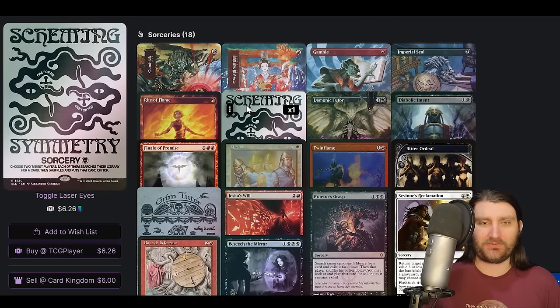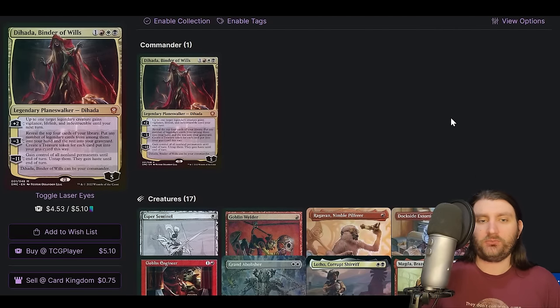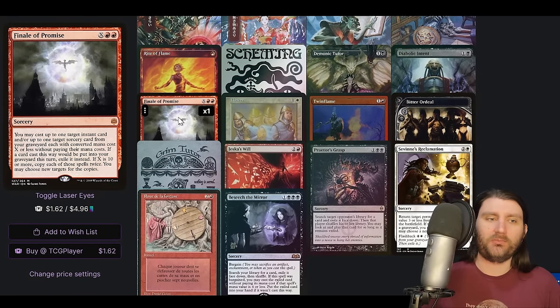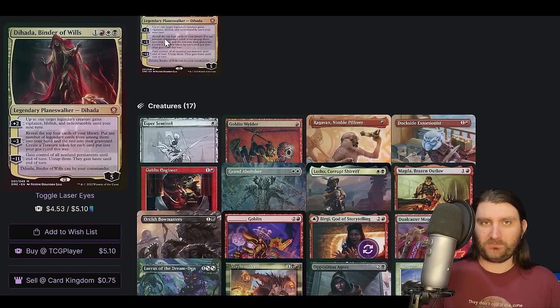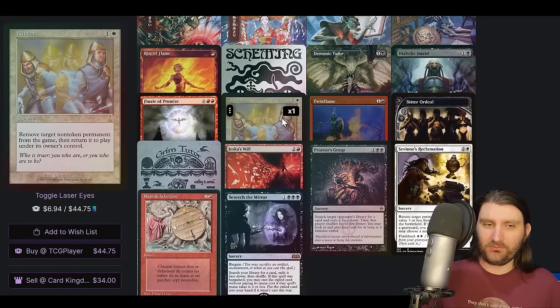Sorceries — we got Scheming Symmetry. This looks nonsensical, it looks ridiculous. That's basically a win con with Opposition Agent. With any top-deck tutor and Dahada, you can turn it into an Entomb, if that makes sense. Faithless Looting, Rite of Flame. Finale of Promise is cool — with Flicker, if you have Underworld Breach, Dahada in play, and Flicker, you can minus Dahada — use it, make treasures, mill four — then cast Flicker, exile three, flicker Dahada, mill four. So you got one extra card in the yard and netted two mana off the treasure. You can go through your library with Breach and Flicker, keep flickering Dahada, keep milling and netting mana. It's kind of its own Breach/LED/Brain Freeze line, on top of being able to do Breach/LED and Breach/Grinding Station.